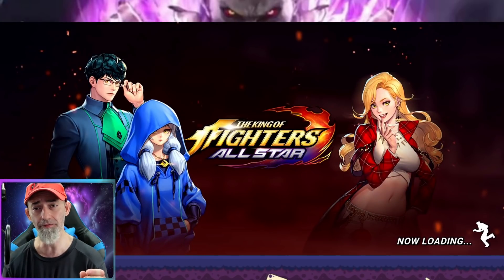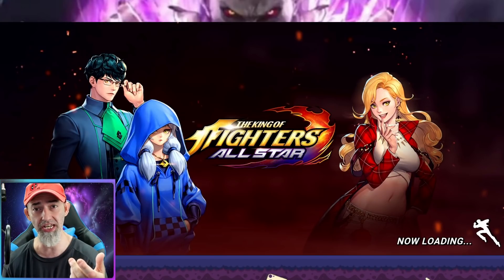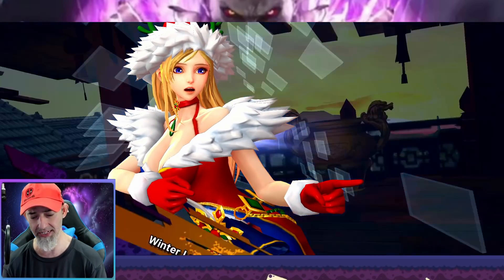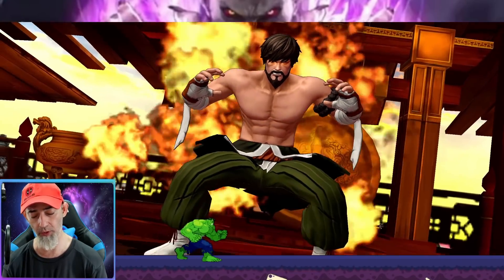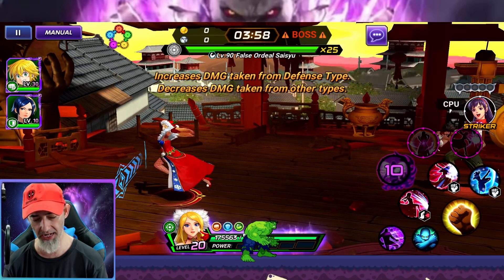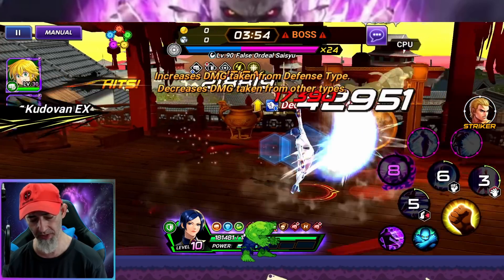When you jump in, you're looking for Shizu to tell you what type you need to be using — whether it's attack, defensive, or balance type. They'll put up a text at the top of the screen showing what you need. Right now it says defensive fighter, so we're going to use Elizabeth here.